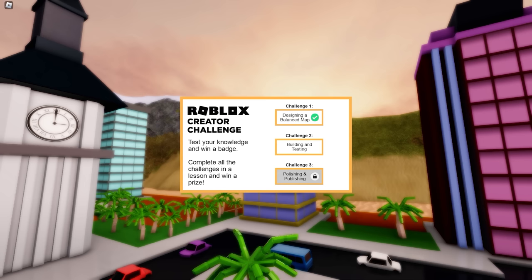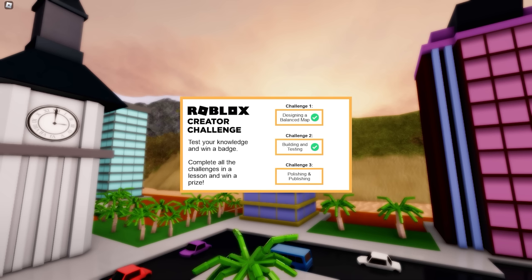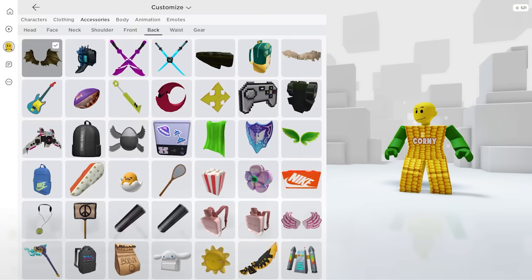Second challenge completed. One more set of questions and we're done — we got all three badges. Here's the first one, it looks like a dragon head — not bad at all. Next is the backpack: if you like Godzilla, this is for you. And lastly the wings — they're big but still cool.